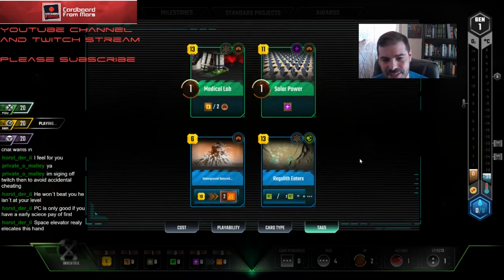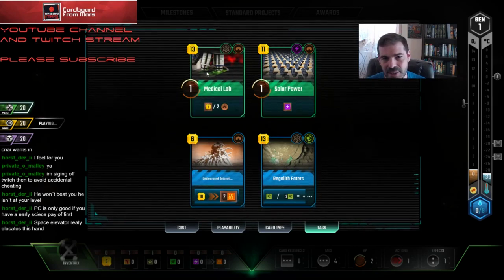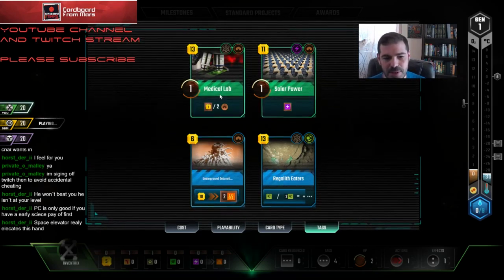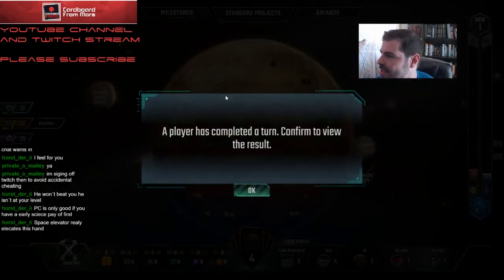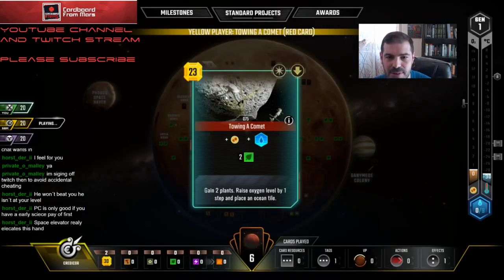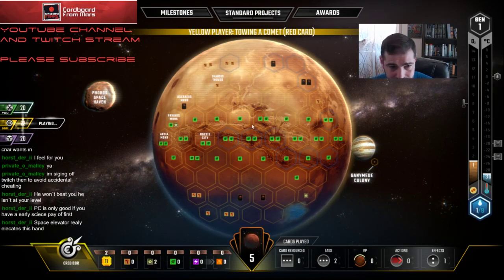Underground Detonation is at least just a cheap building tag in case I need to rush. I think I am going to push pretty hard in the direction of builder tags, because Medical Lab is a way for me to kind of recover if I spend a bunch — if I have to play some suboptimal cards, at least I can get some cash back.